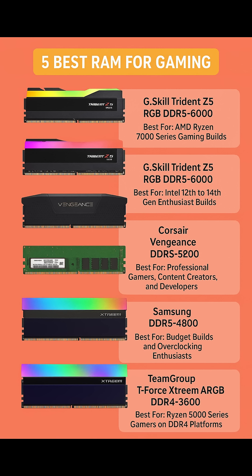Number 2: G.Skill Trident Z5 RGB — Best for Intel 12th to 14th Gen enthusiast builds. If your gaming rig is based on Intel's Alder Lake or Raptor Lake architecture, the G.Skill Trident Z5 RGB DDR5-6000 is the ideal companion.